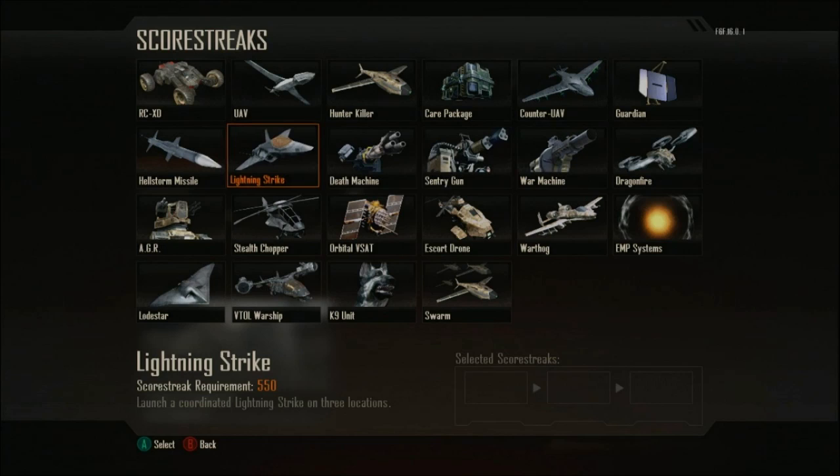First up you have the RC XD, which appeared in Black Ops 1 — click a button, blows up. Then the UAV, we've all seen it before. And the Hunter Killer is now an airplane that you throw from your hand like a paper airplane, and it automatically finds a target and kills them. That's going to be a very interesting scorestreak to see.